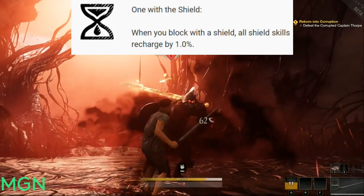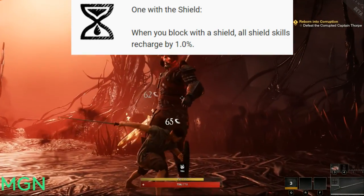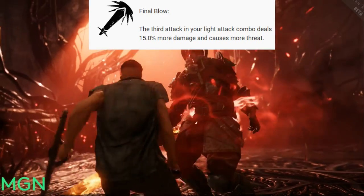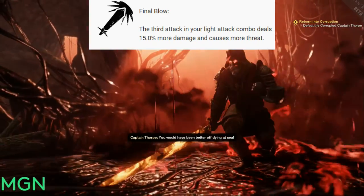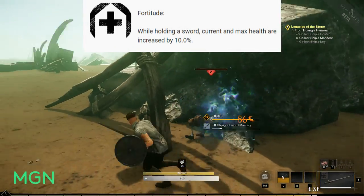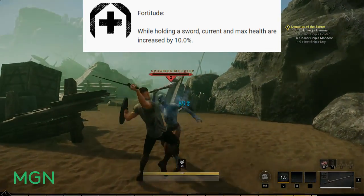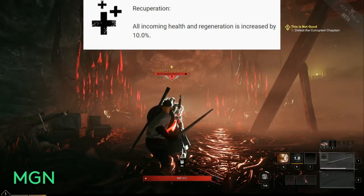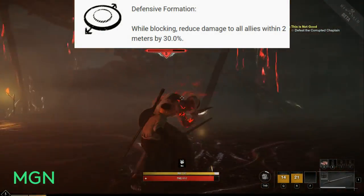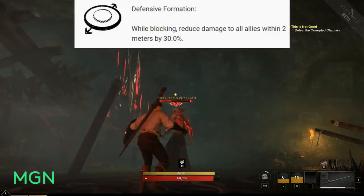One with the Shield recharges all shield skills by 1% each time you block — it adds up quickly if you're blocking a lot of attacks. Final Blow makes the third attack in your light attack combo deal 15% more damage and generate threat, great for getting aggro. Fortitude increases your current and max health by 10% while holding a sword. Recuperation increases all incoming healing and regeneration by 10%, helping your healers out. And the last passive is Defensive Formation — whilst blocking, reduce damage to all allies within 2 meters of you by 30%, great if you're playing in a group.